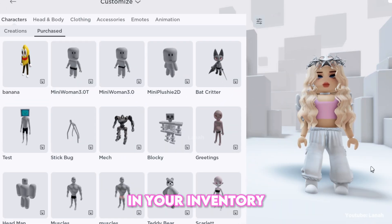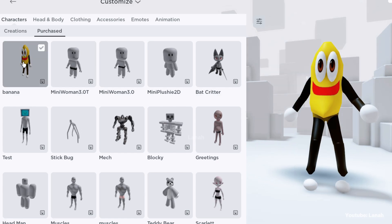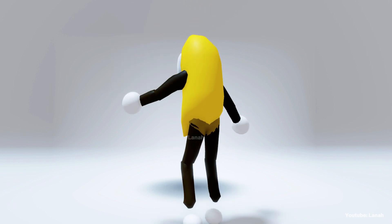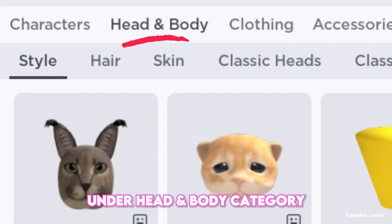You'll find the bundle in your inventory under characters category. And you'll find the heads in your inventory under head and body category.